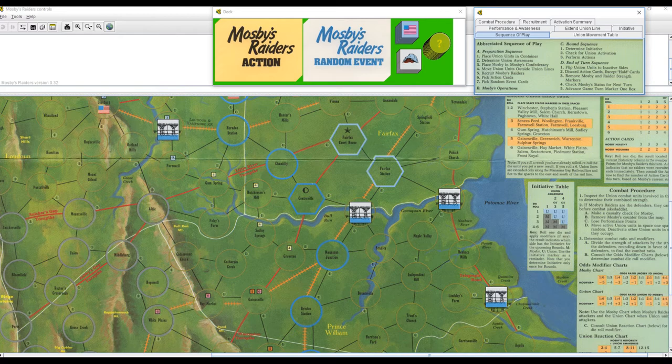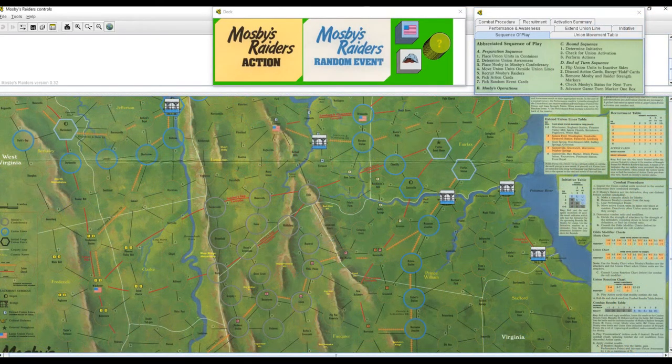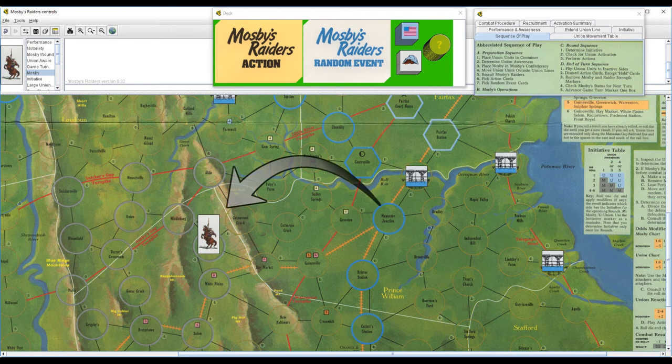The start of each turn begins with the preparation sequence. The first step is to place Union units into the container shown here. The at-start Union units are already in place, and since our notoriety is only a measly one, we don't add any more Union units to the mix. Next, we determine Union awareness — our notoriety of 1 means Union awareness is at 1 also. Next, we place Mosby in Mosby's Confederacy. There are 16 spaces to choose from at start. As the game progresses, more of these spaces will either be devastated or occupied by Union combat units, so our choices will get slimmer. For now, I'm going to place him right here in Hopewell.